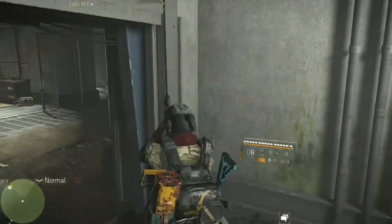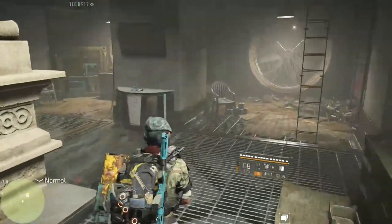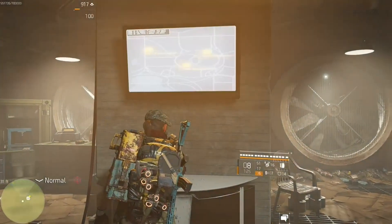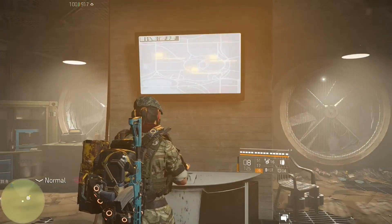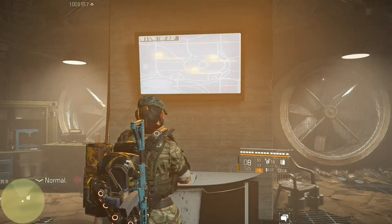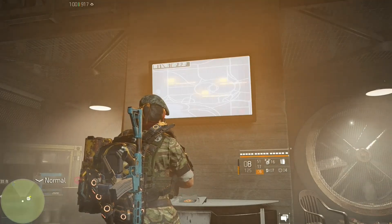We're going to want to take over a couple of different control points — the Washington Monument and the one directly next to it, which I believe is called the Flooded Levy. It's pretty easy since we're going to be on normal. Go ahead and take those out so we don't have to deal with any extra patrols while we're getting this hunter to spawn.